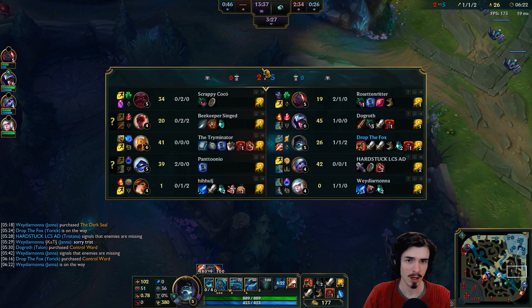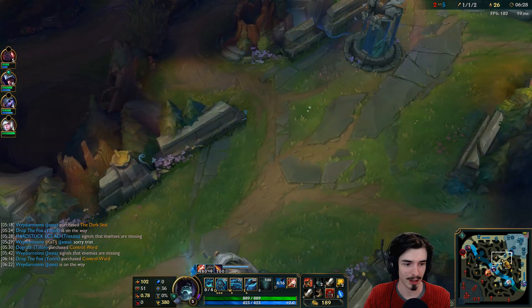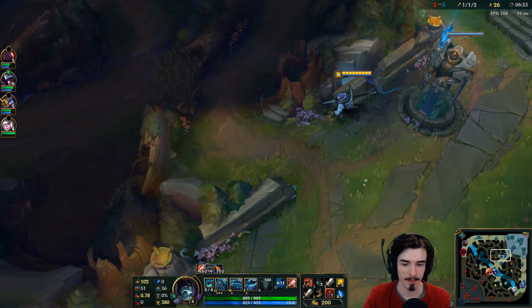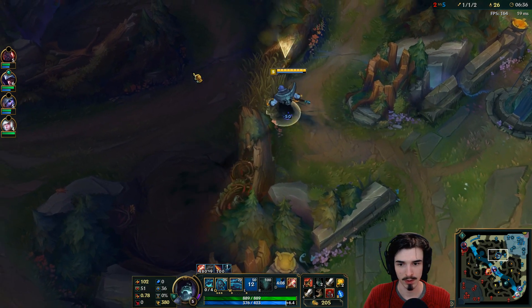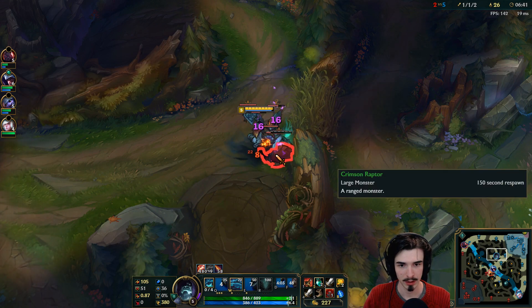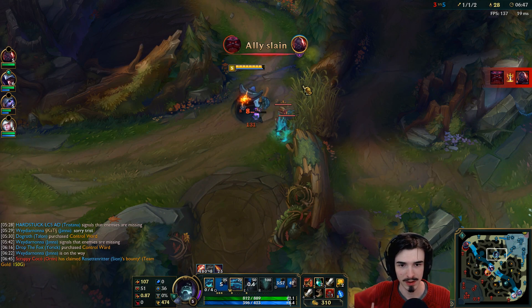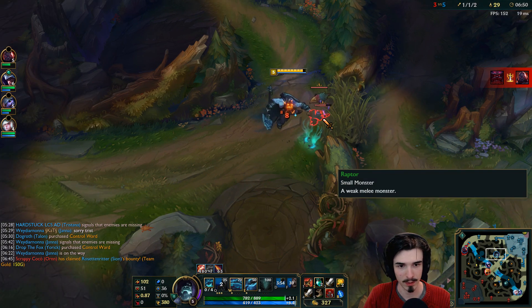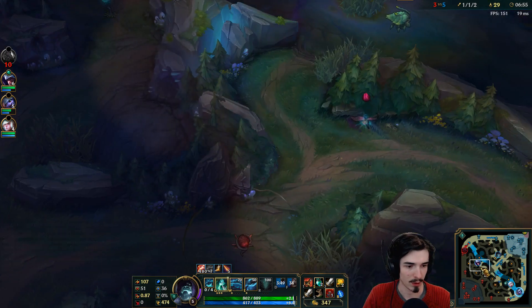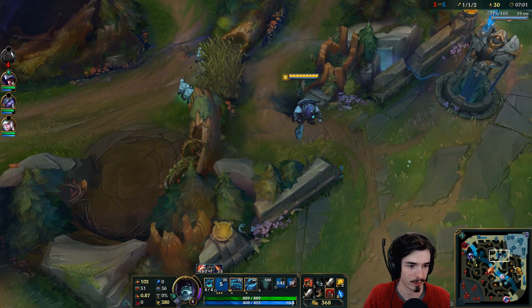So we're going to farm the rest of our jungle here. Blue buff is spawning in 20 seconds, but I'm actually going to go for the chickens first, because it's an AOE camp so I can get my ghouls back up here. Boom. I can just kill the big one — you don't need to last hit the big ones, just anything is fine. I'll kill these last two. Wait for my Q to come back up — there it is, boom. Now I've got four ghouls.